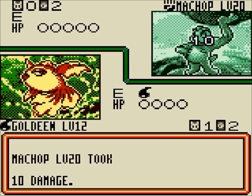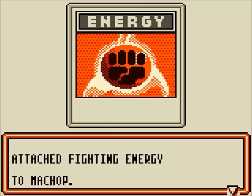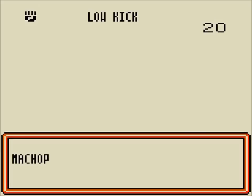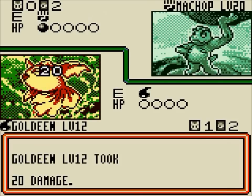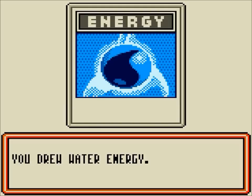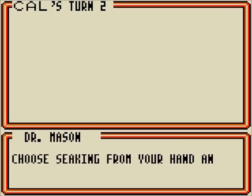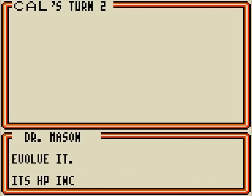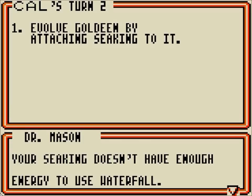We're going to go with Horn Attack — it's a nice little attack right there, and we did some damage. Machop has a low-kick attack for one fighting energy that does 20 damage, which is a lot of damage to take. The biggest thing here — it's kind of like Yu-Gi-Oh! had tribute monsters where you sacrifice your low-level monsters to play high-level ones. In this game, it's a little different in that you evolve Pokemon by attaching the higher-stage evolution card to it.